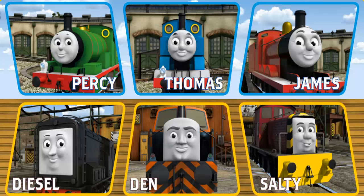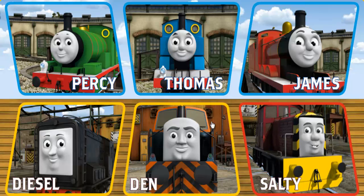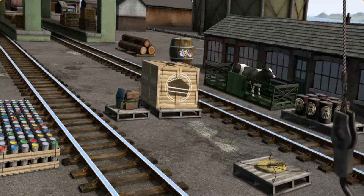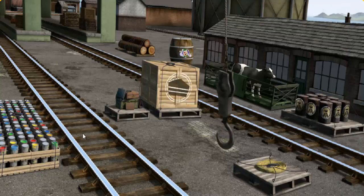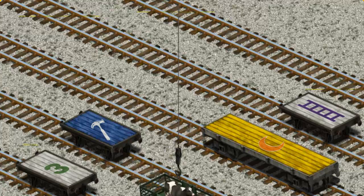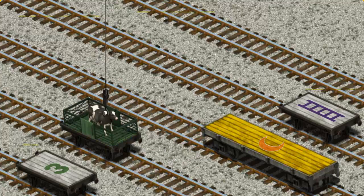It's a busy day at Brendam Docks. Thomas and his friends have many deliveries to make. Choose who will make the next delivery: Salty, Den, Thomas, Diesel, Thomas, James. James must deliver the cow to Farmer McCall's farm. Help Cranky find the cow. Help Cranky find the blue flatbed with the picture of a white... You found it!